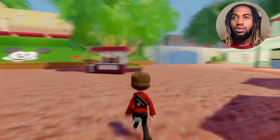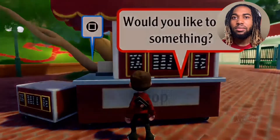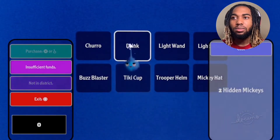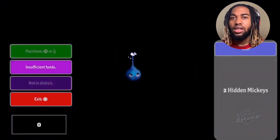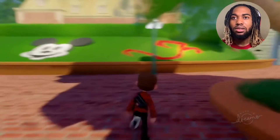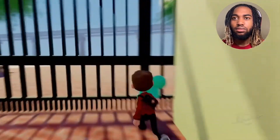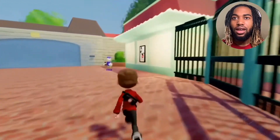All right, let's explore. There's a shop — would you like to buy something? I don't think I have any money. There's a Tinker Bell cup and a Tiki cup, but I can't afford anything. Let's go find some hidden Mickey collectibles. I just found one — it went by so fast! Hey, it's Daisy Duck!